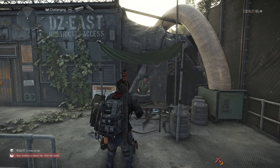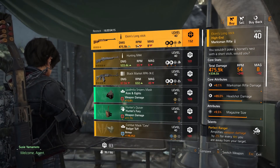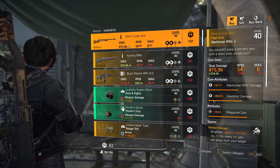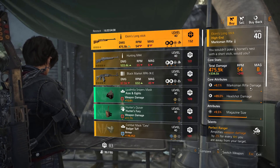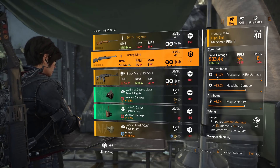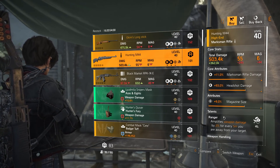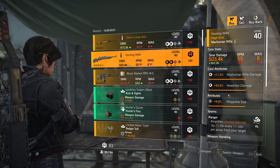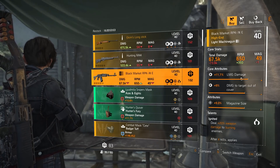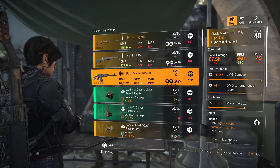Now at DC East. The named item is Kim's Longstick again with Perfect Ranger, 9.5% magazine size, 89% headshot damage, and 9.1% maximum rifle damage. A Hunting M44 with 11% maximum rifle damage, 93% headshot damage, 9% magazine size, and Ranger is the talent. The Black Market RPK LMG has 11.7% LMG damage, 9% damage to targets out of cover, 9% magazine size, and Ignited is the talent.